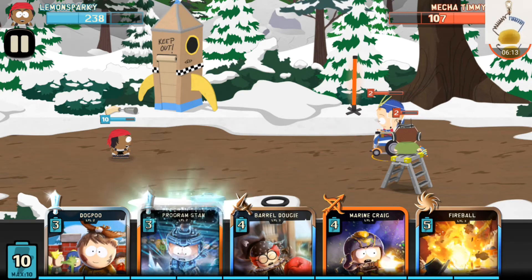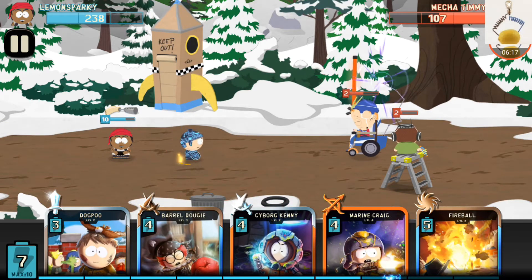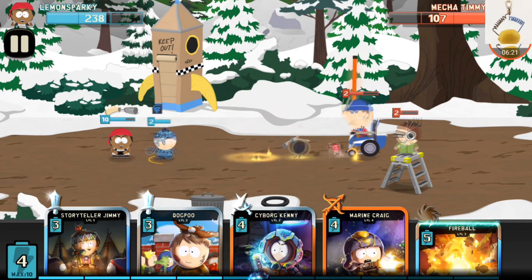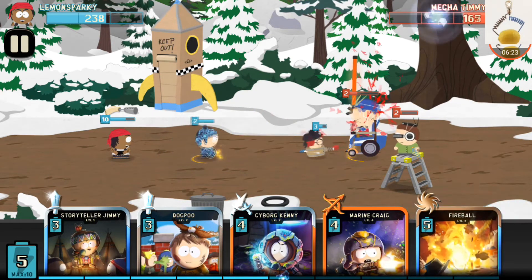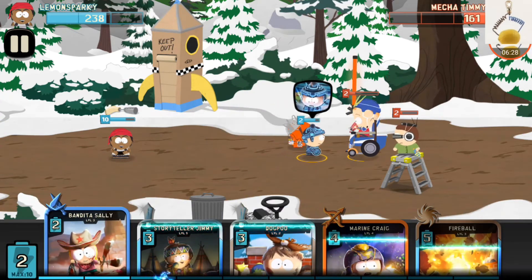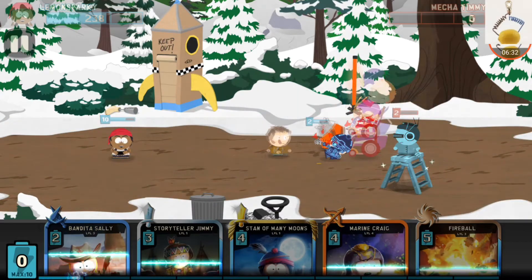We took down a bunch of health from his Mecha Jimmy, so I'm gonna play my Stan and my Barrel Ducky right here to attack him. Alright, I did some good damage. I'll play my Kenny and my Dog Poo — it's gonna end this really quick.